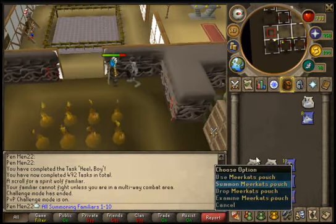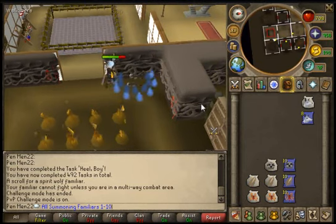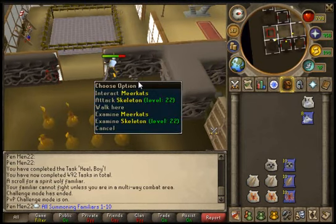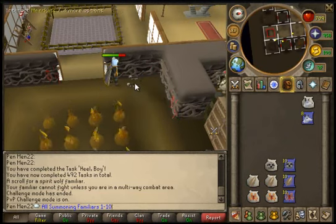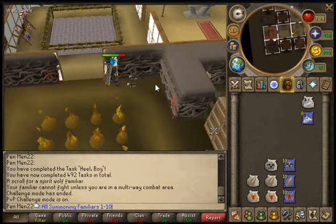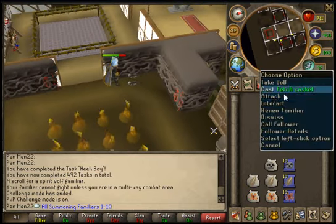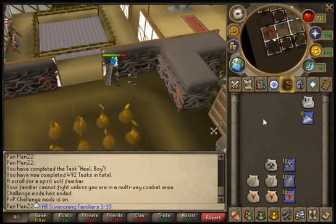Next we have the Meerkat pouch. These are acquired from treasure trails — there's no other way to get them. You require level 4 Summoning for these. It has no combat levels so it can't attack, no max hit or anything. The only thing it's good for is when you're doing a clue scroll and you come to the place where you have to dig to get the casket — you can cast a Fetch Casket scroll.